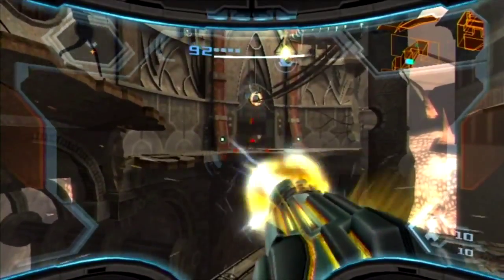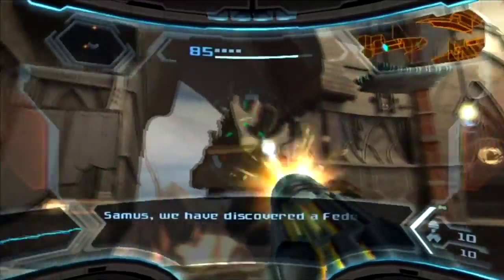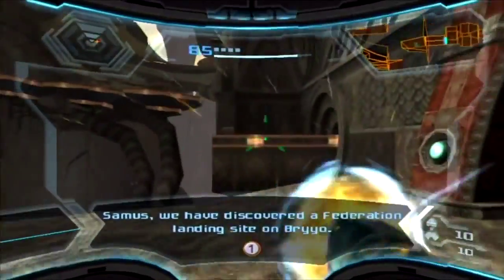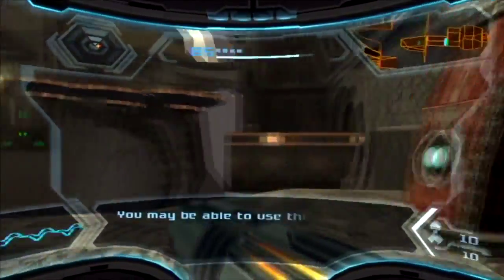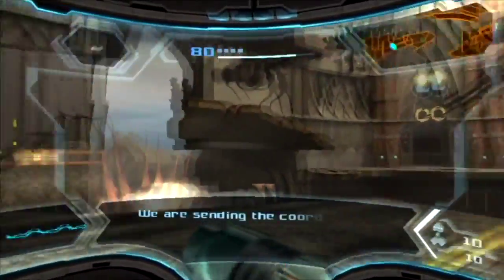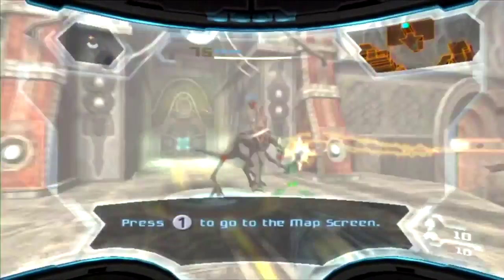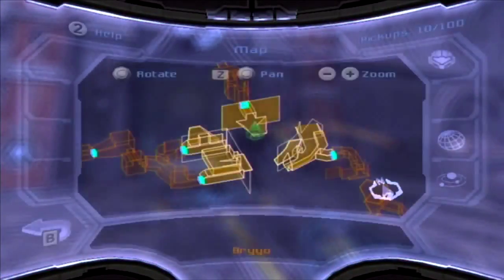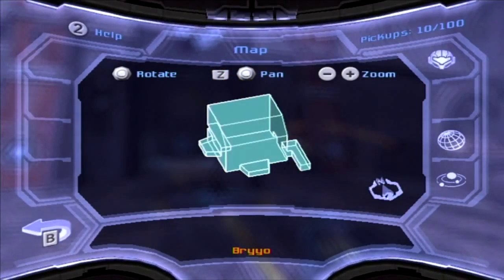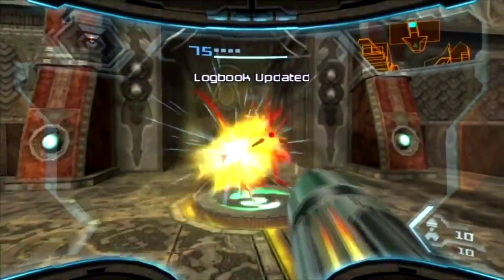Something hit me. "Federation landing site — you may be able to use this facility to upgrade your ship. We are sending the coordinates to you now." Thanks, that's going to help me out greatly. Let's check what it is. All right, that's where we need to go first, and our log book's been updated.